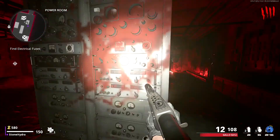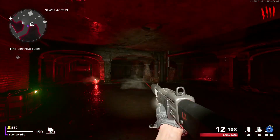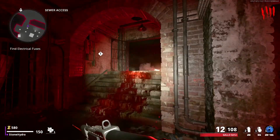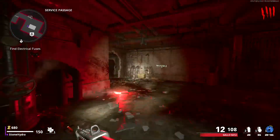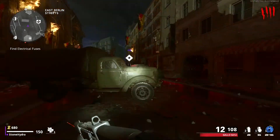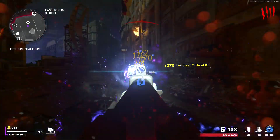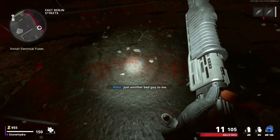Once you have done that, you must make your way to where you came out of the underground area, to the East Berlin streets, and make your way to the next Tempest-Born, which is located by an exclamation mark. Once you kill this Tempest-Born, make your way back to the underground area and place the last electrical fuse next to the power switch.